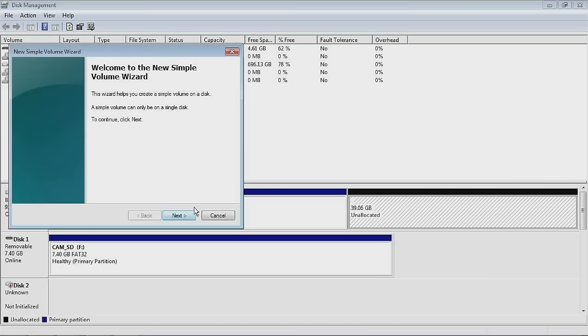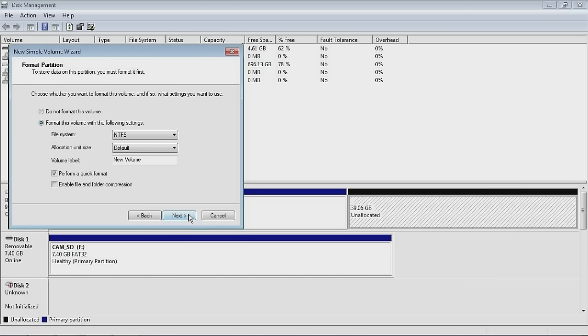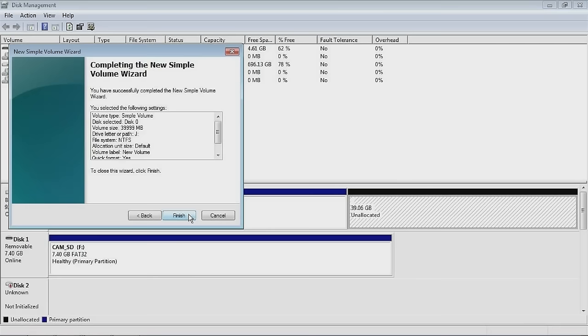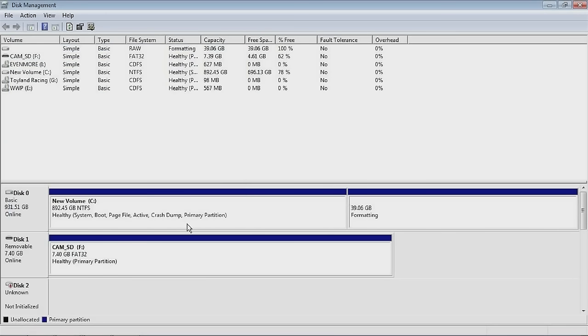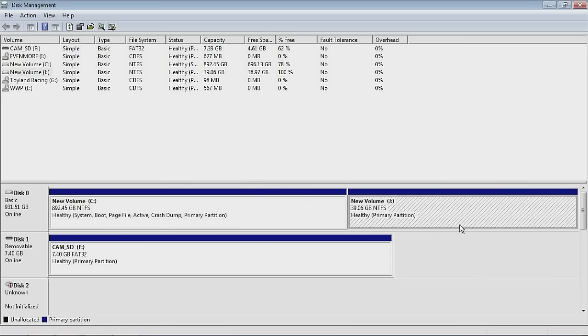We want NTFS file system. Just give it a minute or two. And there we go — we now have space to install Windows XP.